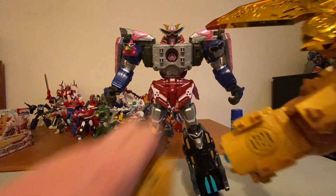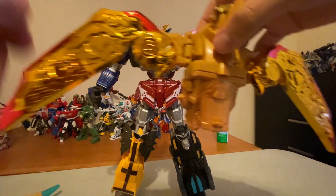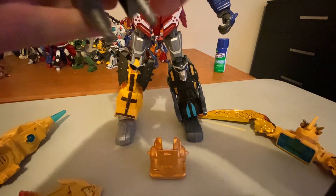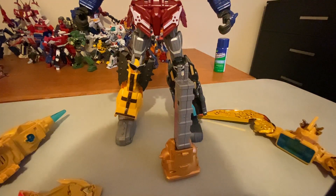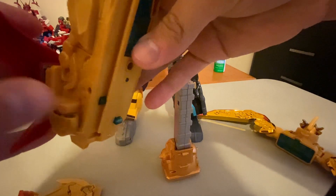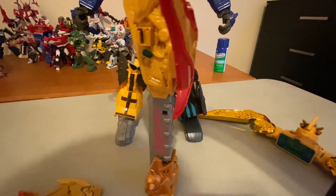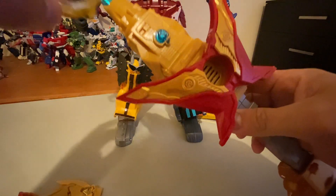So we're going to get this bird guy here. Take that bird guy, pull off his tail, hit this button to disconnect him from this piece right here, and then take this back piece off. So you got this piece. We're going to combine these swords together — swords clip in here. Take the chest pieces, plug this in, plug these in, like that. Now we're going to get some obnoxious noises.